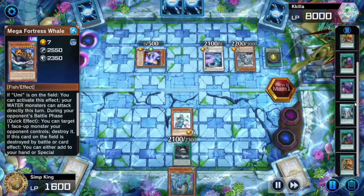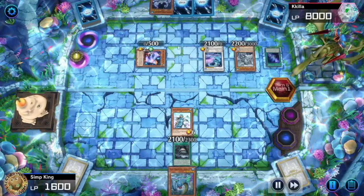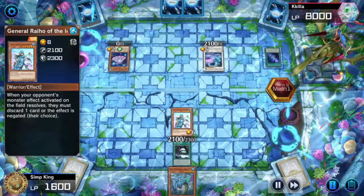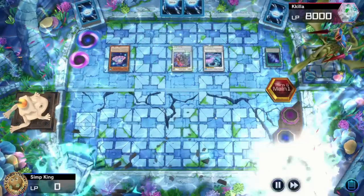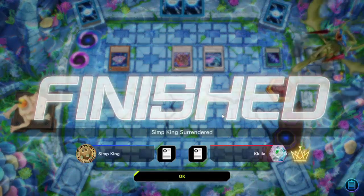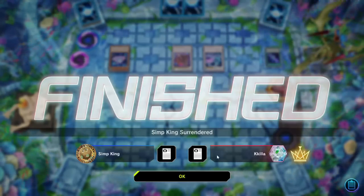If we had reduced their levels it would have been different — they could have made a six for Arian Post again, or had Gamisiel reduced to seven to make an eight and banish something. They could have banished our Sea Stealth, popped our Umi, and probably got in for big damage. But you never know — don't misplay. We're getting beat up by Goaties. General Raiho doing nothing. Honorable seppuku against the Goaties — I guess we know what the best water deck is.